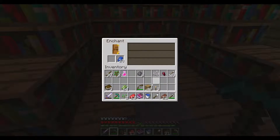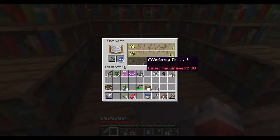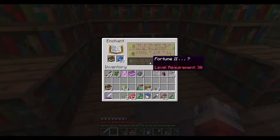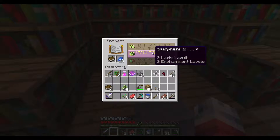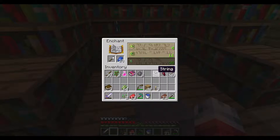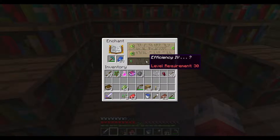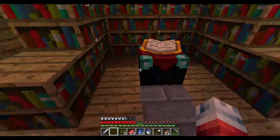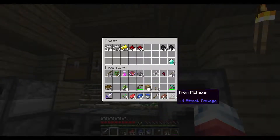We just burned a level and got efficiency 1. Now we are able to get efficiency 4. I would really like to get fortune. Oh there's fortune 2. I'm just not sure - do we risk it with efficiency 4? Yeah, I think we will, so we need to work up and get a few levels.